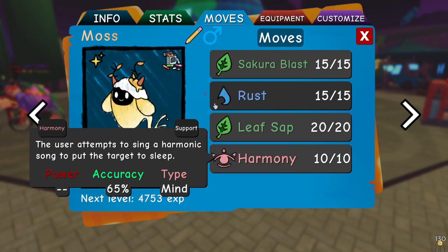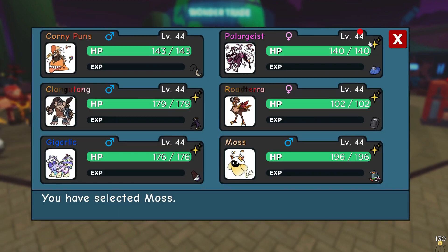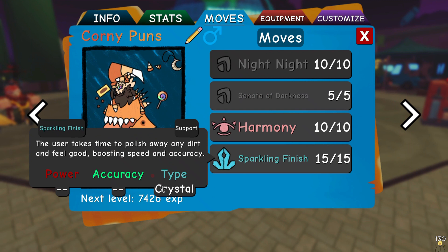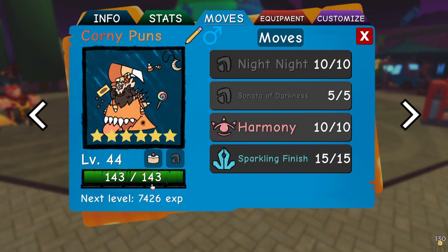That's why I have Moss here, and it has the trait Tangled, which means that if it uses a plant-type attack it traps the opposing Doodle, so if I get the chance I'll just do that. Harmony also makes it so that once the opposing Doodle is asleep, Night Knight is going to do double the damage, which is really good.